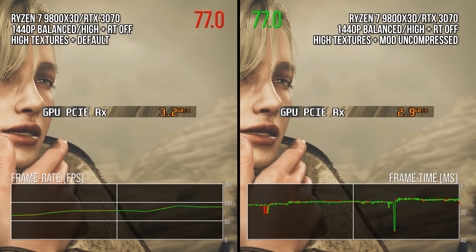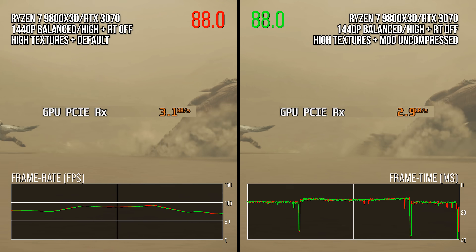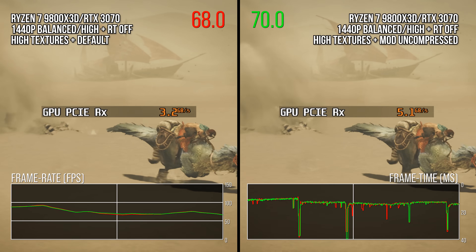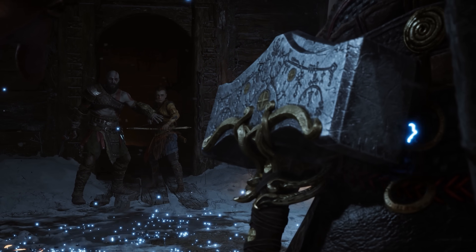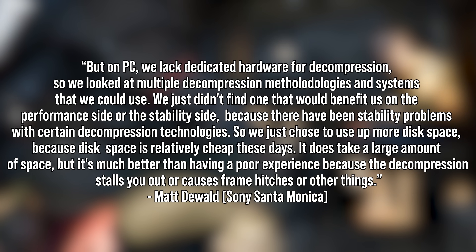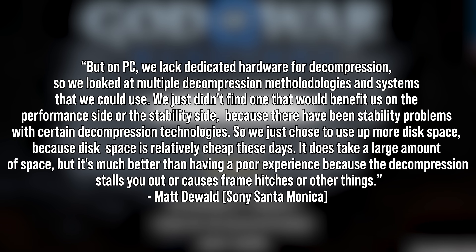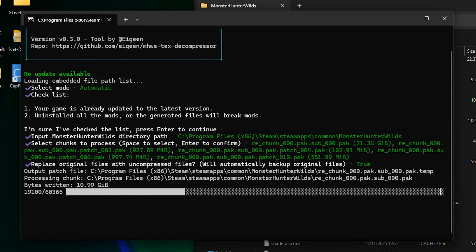Getting rid of frame time spikes and stutters is definitely worth trading a bit of disk space. This is not the first time we've seen this trade-off being made for games. A number of games ship on PC with higher disk space size to incur less real-time decompression. A great example is God of War Ragnarok, which requires almost 190 gigabytes on disk on PC versus the 80-some on PS5. There, developer Jetpack Interactive purposefully left the texture assets uncompressed so as not to decompress them in real-time on the CPU or GPU, freeing up PC resources and avoiding potential performance issues at the cost of disk space. This mod for Monster Hunter Wilds is doing that exact same thing, but after the game's been downloaded, so it doesn't require longer download times — and it is, of course, not at all intended by the developer. It's a mod.